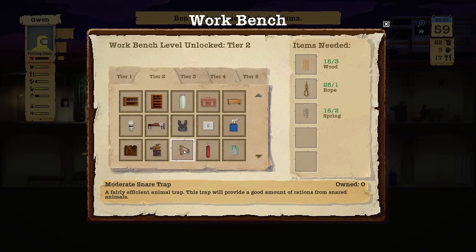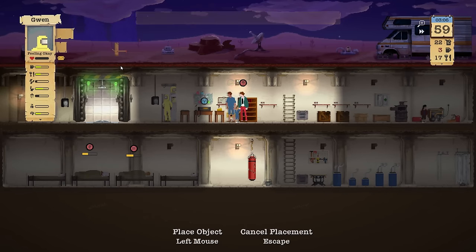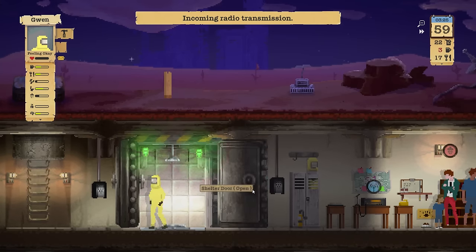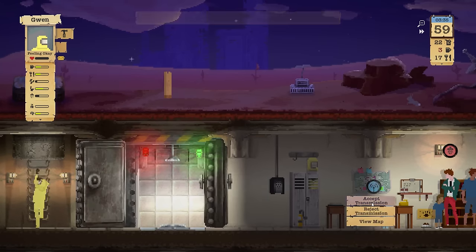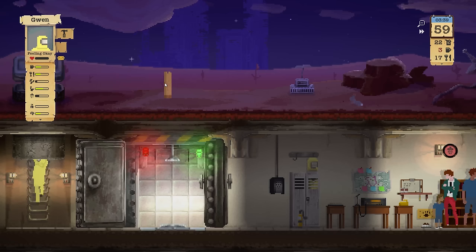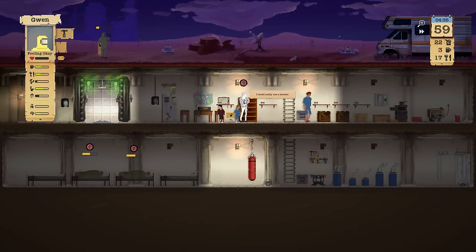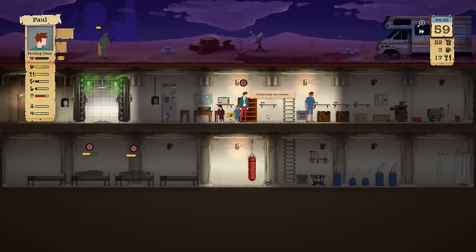Let's go ahead and craft a moderate snare trap, right over there. Let her go out. Martha, for a large police station search location — yes, okay, after she's done building. I could really use a shower but we don't have enough water, sorry.